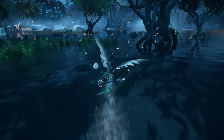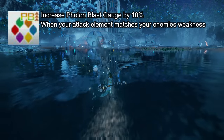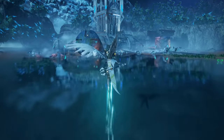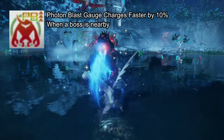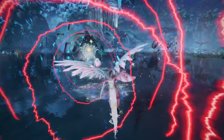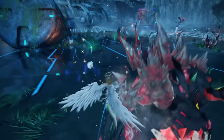Finally we get to Tecker. As a subclass it gives you Weak Elemental Amplifier, which increases your photon blast gauge by 10% when your attack element matches your enemy's elemental weakness. This subclass is really useful for those who love to dish out elemental damage, mainly Force users, and love to use photon blasts.